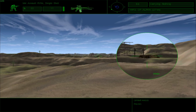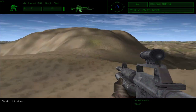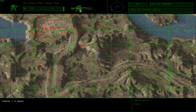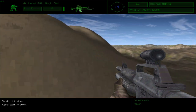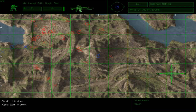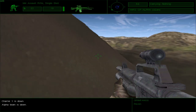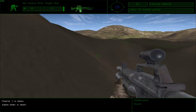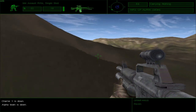Somebody was shooting at me — I cannot see anybody. Charlie 1 is down. Charlie 1 is also down. Finally — Alpha team is down, Alpha team is finally down. Lots of people in the camp; most of them are running laps though. I can take the rest out, I believe, if I can make it back up. It shouldn't be too difficult to take them out from here either.